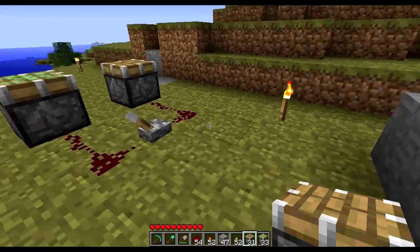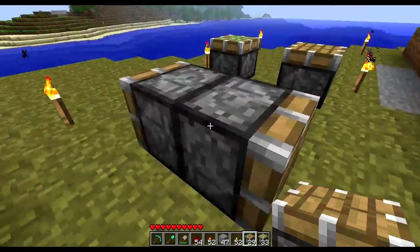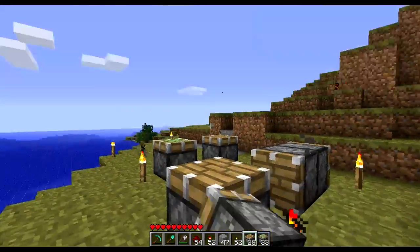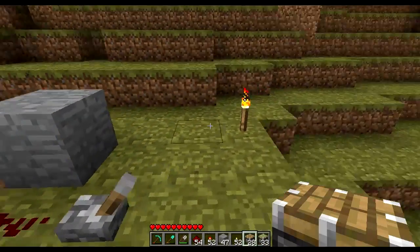If you place a piston it will always look at you, so that defines where it will target or extend to when you activate it. Keep that in mind.